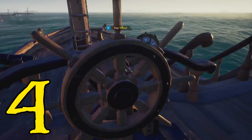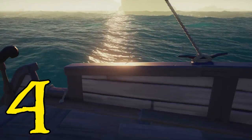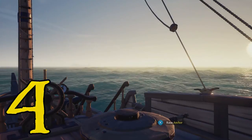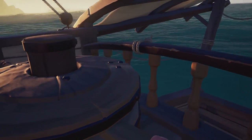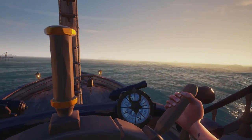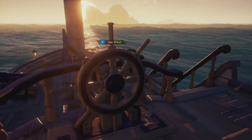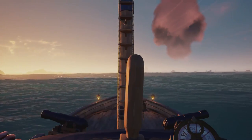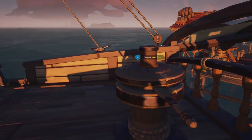Top tip number four is to do with your ship. When you've anchored down at an island or outpost and you want to make a turn — say we're pointing south and need to go north — what you'd normally think to do is put the sail down and swing very wide to catch the wind. But there's a better trick: just lift your sails up, whether on a galleon or sloop, raise your anchor, then turn left or right depending on which way you want to go. Obviously don't crash into anything. We turn full circle to the right and it spins almost on the spot — a great way to re-point your ship for the next destination. We're now pointing pretty much north.